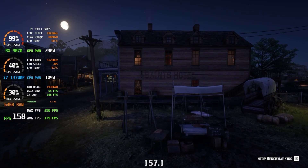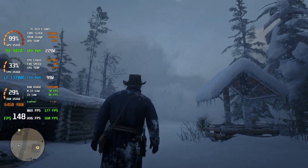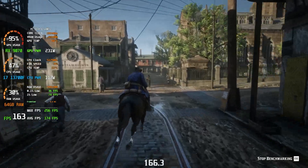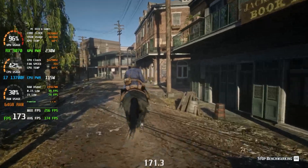Red Dead Redemption 2 is another winner in the 9070 lottery. With frame rates in the 160 range and everything set to ultra, it's a gorgeously smooth Wild West experience. I'm hard pressed to tell the difference in quality between this card and my old 3080, to be honest.